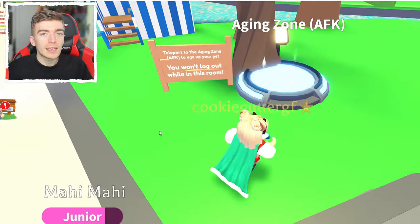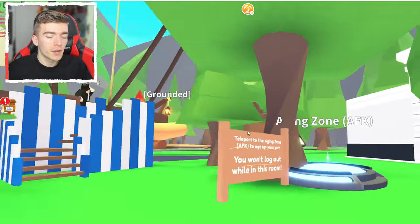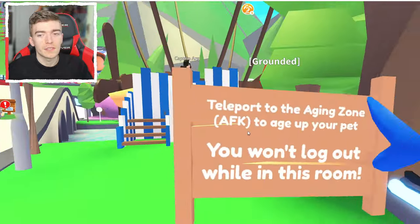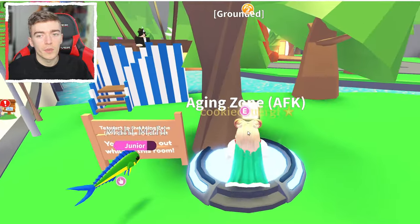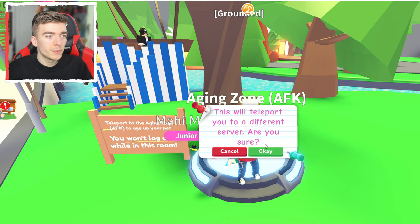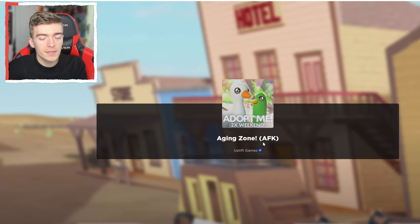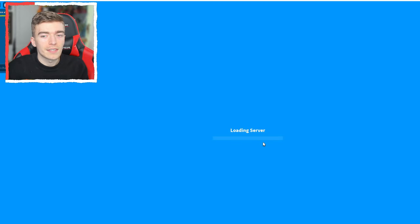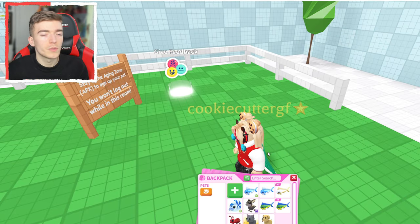To age up your pets really quickly while being AFK, you need to have access to the aging zone. This location is only available for specific users. Teleporting to the aging zone to AFK your pets — you won't log out while you're in this room. You usually go here and teleport, which will teleport you to a different server. This will literally age up your pets while you're AFK, so you can equip whatever pet you want and it will start to age it up. This is really easy and very practical, but it's only available for specific users at the moment.